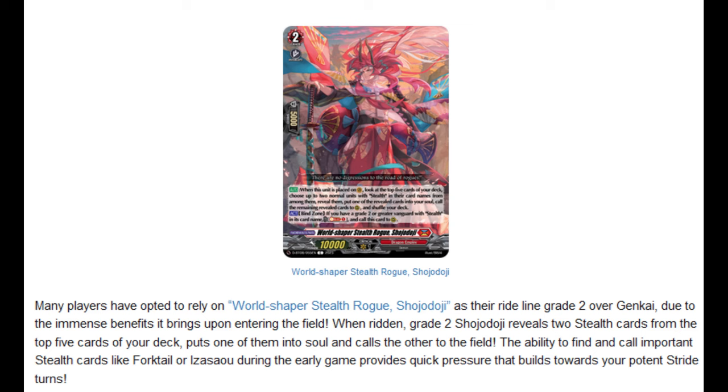When Ridden, Grade 2 Shoujo Doji reveals two stealth cards from the top five cards of your deck, puts one of them into soul, and calls the other to field. The ability to find and call important stealth cards like Forktail or Izasao during the early game provides quick pressure that builds towards your potent stride turns.